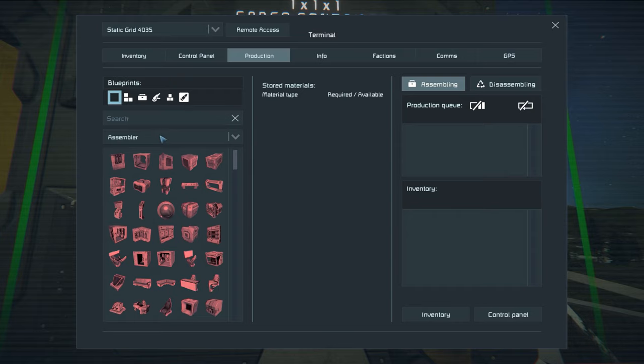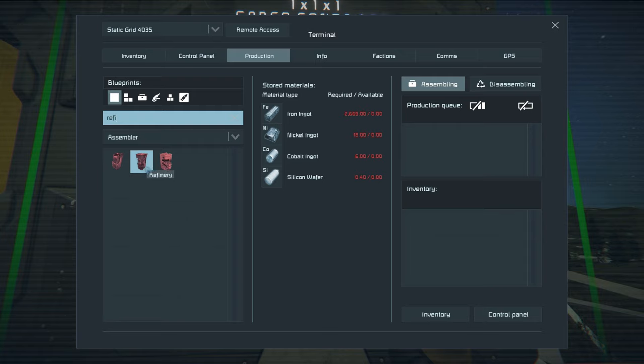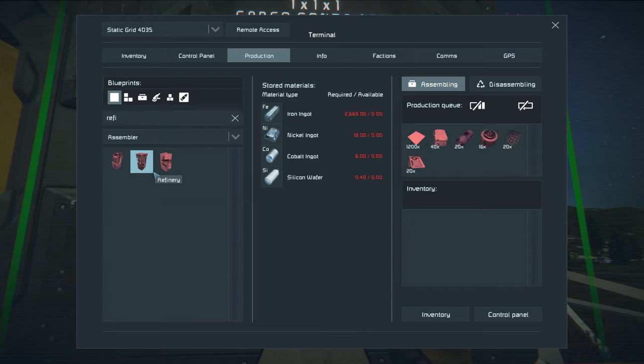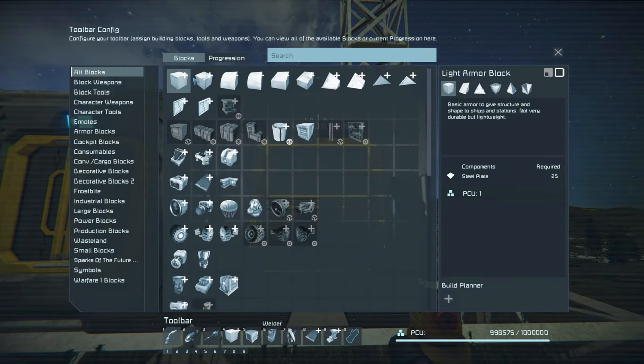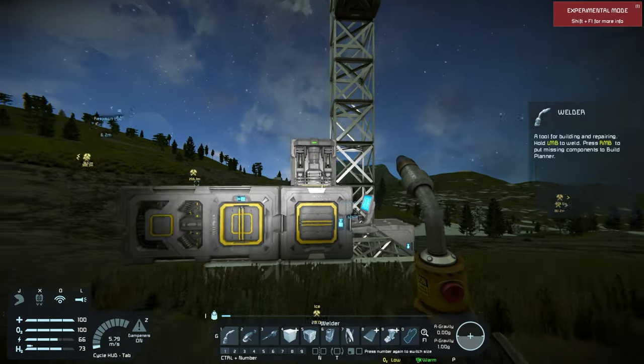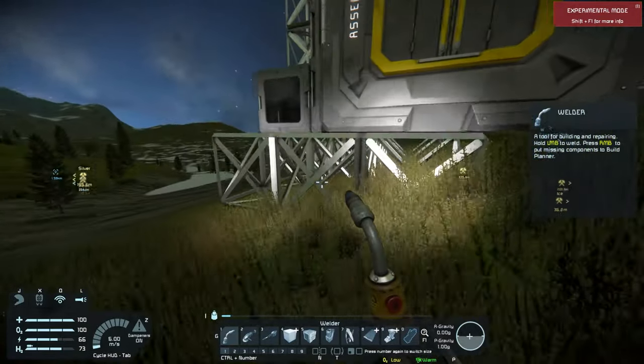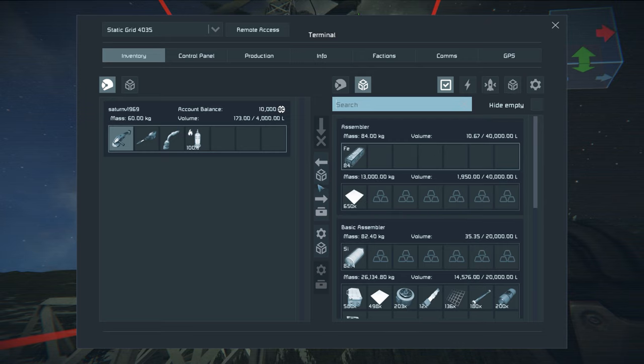The cool thing now that we have the full assembler: if I say I want to build a refinery, I see the basic refinery and the full refinery. If I click on the full refinery it puts everything in the production queue that I'll need to build it - super convenient. Then I go to my G menu, place the refinery, and as long as it has all the resources, everything will fill up.